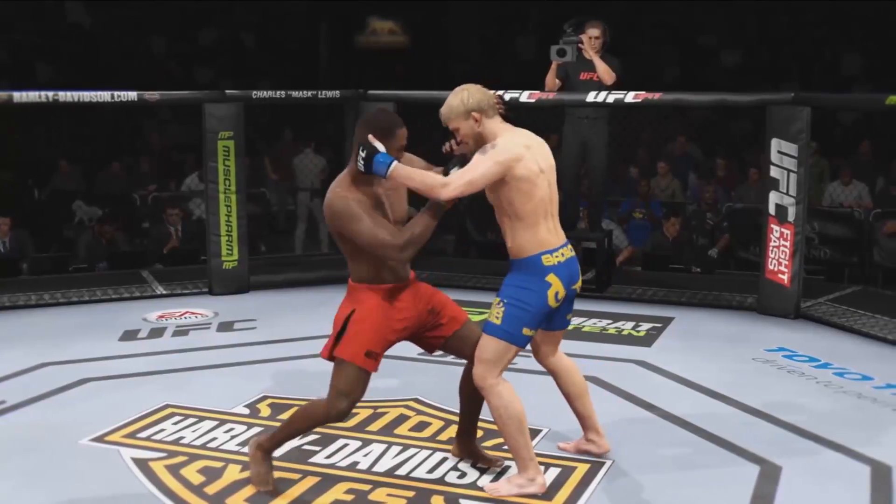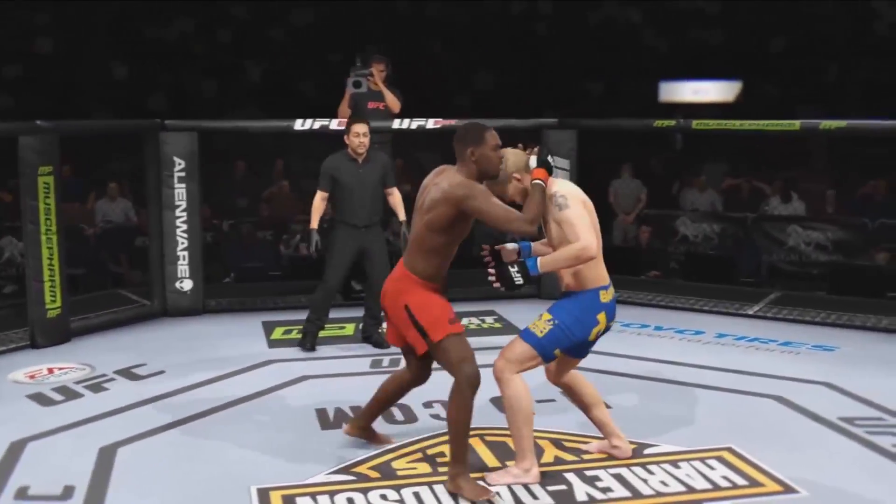Hold the L1 button during these moves and you'll get a power takedown that does more damage. Those are the basics, but make sure to experiment with different positions, strikes, and takedowns to find a fighting style that works best for you.